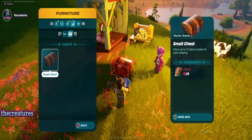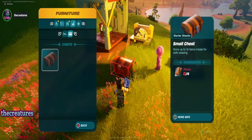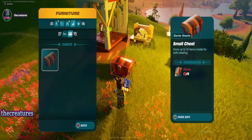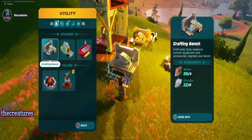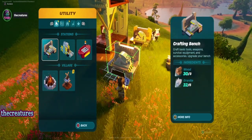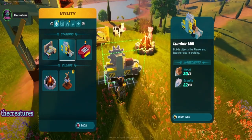Now go to my backpack — no planks, so I can't do that. Let's see what else: foundations, simple shack, crafting bench. I got lumber, definitely gonna need that.